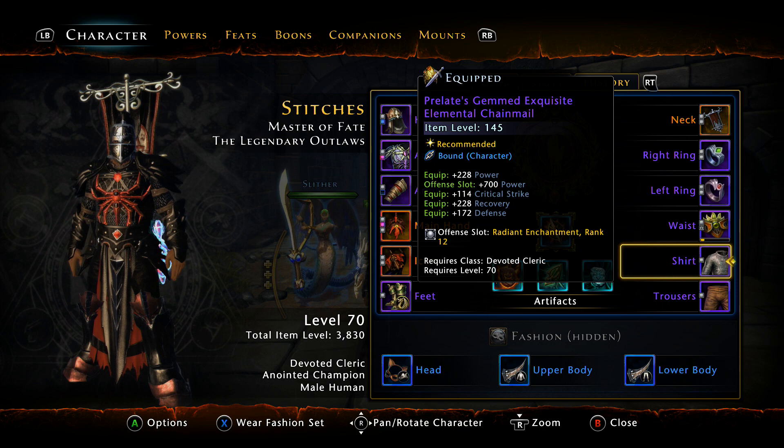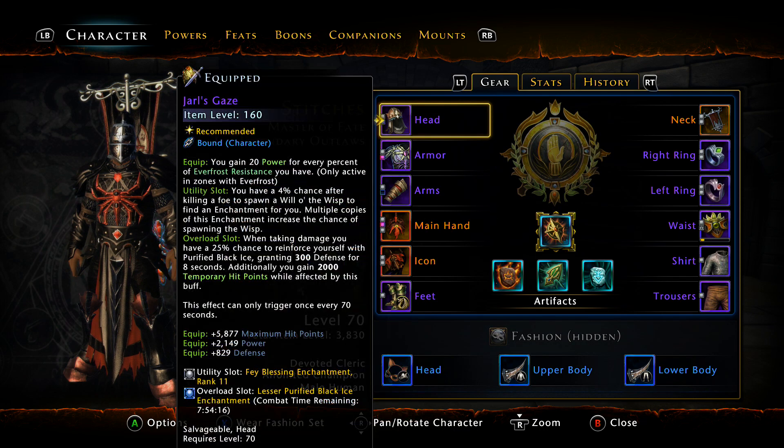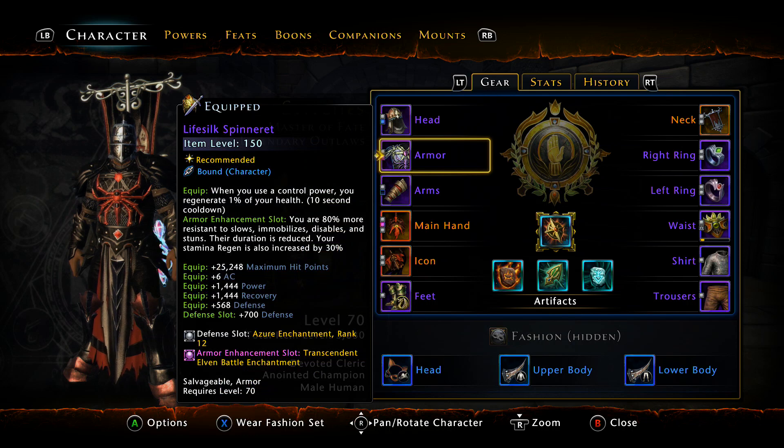There's no reason to stack power on your bonding companion because it does not transfer. It used to a long time ago and they changed it. That's why you want to stack as much power on your character as possible and all your recovery on your companion. The rings won't add to your Power Share — they don't work either. For shirt and pants, whatever is item level 145 works fine. For offensive slots, stack Radiant — that's as much power as you can get. In your defensive slots, slot Azure because we're using Assassin's Covenant, so it adds to your overall power.